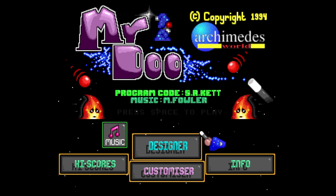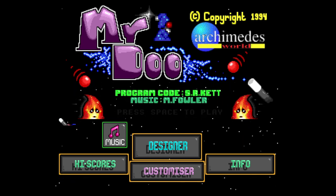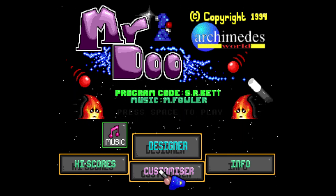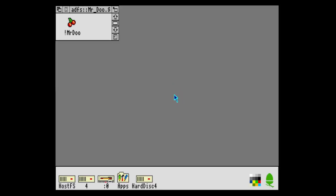Can you start from the beginning? It doesn't seem like you can start a new game. I've just exited the game. So that was a quick look at Mr. Do on the Acorn Archimedes. I do like the fact that it's got a level editor - that could be quite fun for someone to design their own level sets and manipulate the game. I'm going to give this one eight out of ten - very good. Thank you for watching, goodbye!